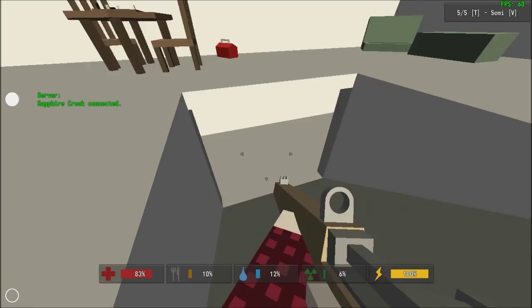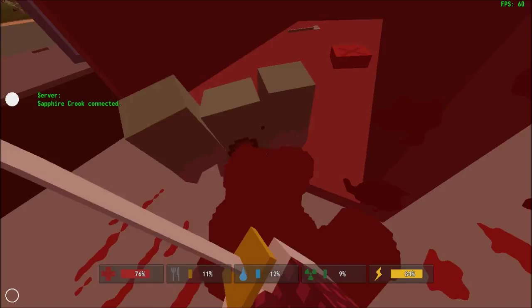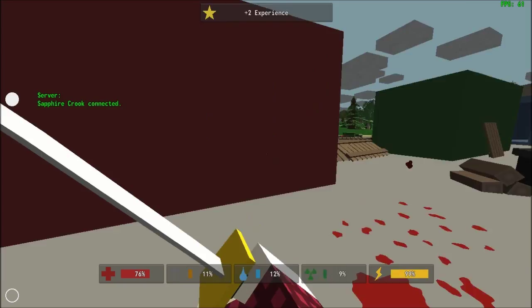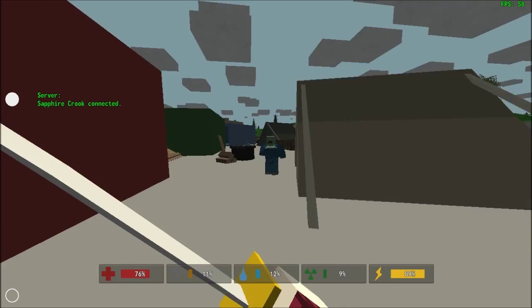The things you really want for any base are an axe and a handsaw. You can find a handsaw very easily at construction sites. Construction sites are identifiable because you'll find things like axes there.